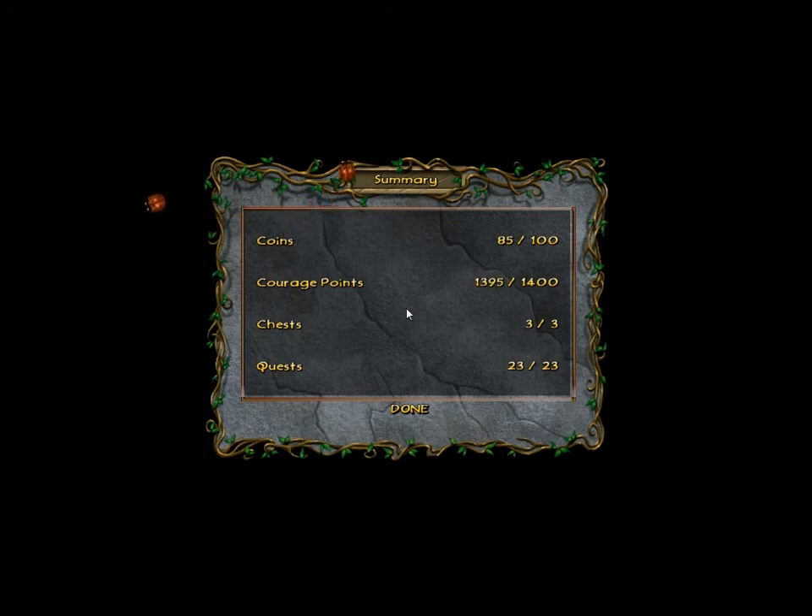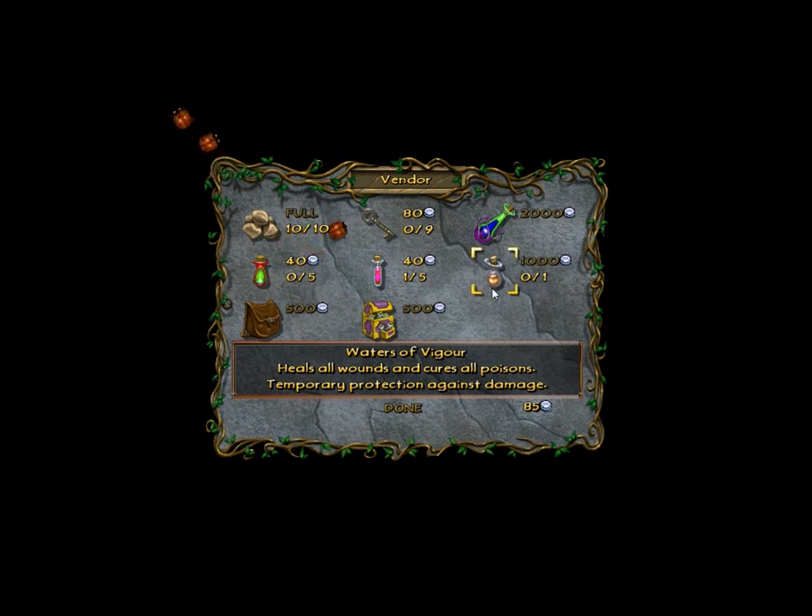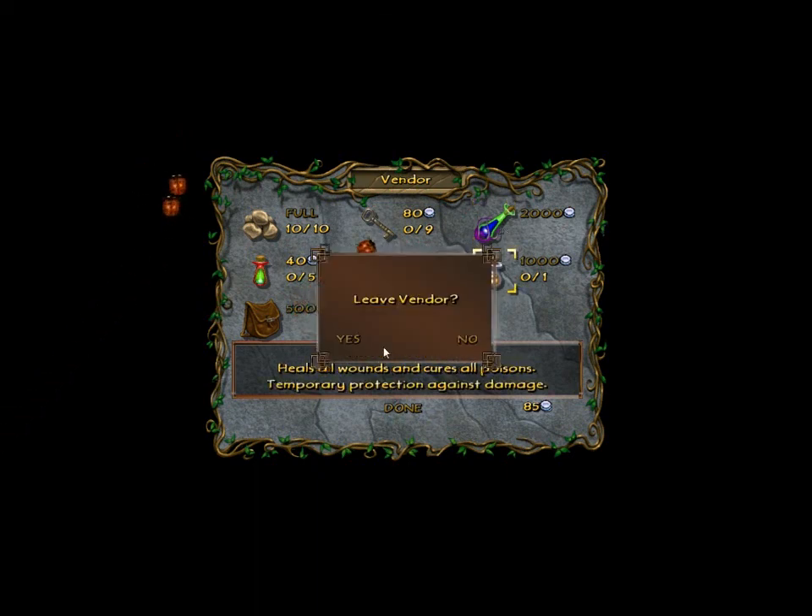Oh, did I miss so many coins? Actually that's quite a lot. As you can see here we can buy things like a big medicine chest, health potions, rock bag upgrade so you can have more rocks, poison medicine antidotes, waters of vigour — heals all wounds and cures all poisons, temporary protection against damage — and waters of fortitude, which permanently gain you one health bubble. These are actually quite good. I'm not gonna buy anything right now.